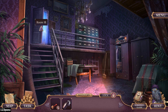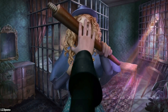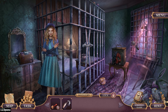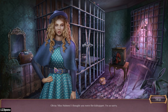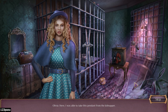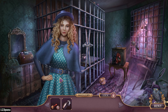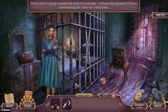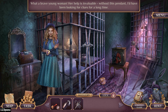Welcome back everybody, we're heading into room number 18. Are you seriously trying to whack me with that wooden bar? Olivia! Oh, the one with the swords — what a brave young woman. Her help is invaluable. Without his pendant, I have been looking for clues for a very long time.